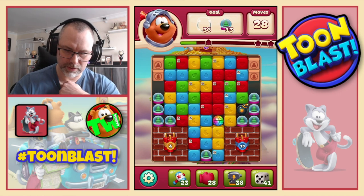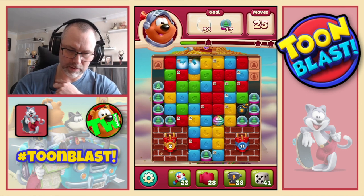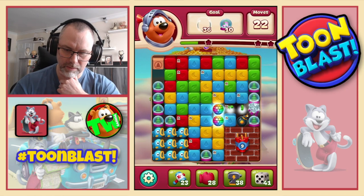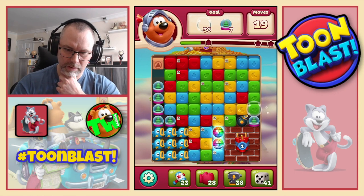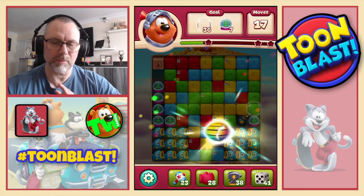Disco ball — nice. Blues there and there, some yellows. Got ourselves a double disco. Let's see if we can remove all walls first. Now we'll do a double disco — double disco means a party.